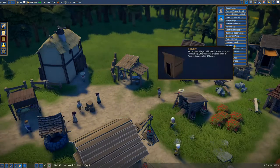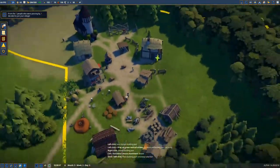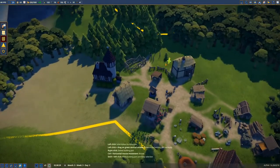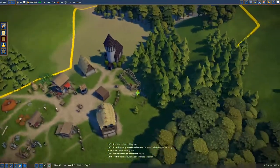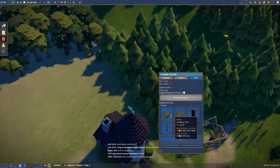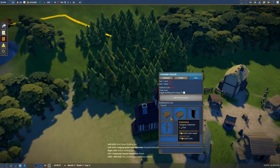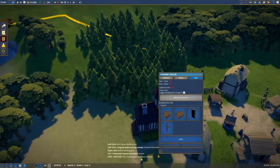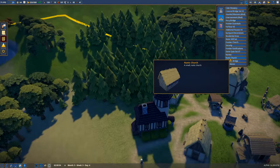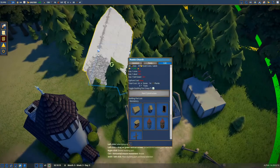I think we should build the beginnings of a church — the frontier church just to keep it cheap and simple. We could do the rustic church, but we have this modded church option. I see a lot of our village expanding out over here. Maybe right in here where this bit of tree is — let's do it right here. It's not the most glorious space but it's a little bit elevated. I love a little elevation for the church.